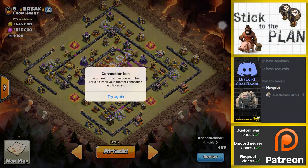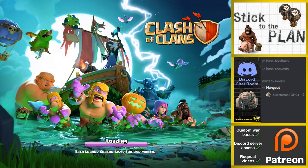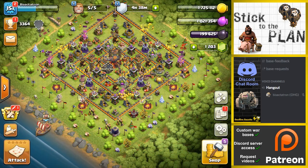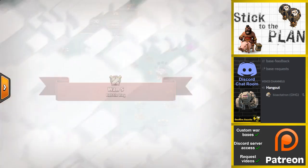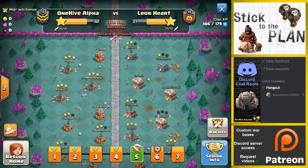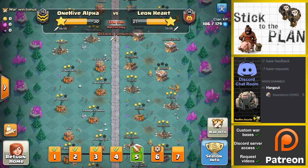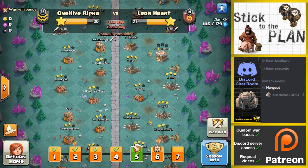This should be a pretty quick live attack — very simple. I'm in One Hive Alpha; that's where a lot of the 10s went. We're doing mainly 11s and 12s in One Hive Genesis for the War Leagues. So you can see we have a clan of all 10s pretty much — four for four so far. This is round five, just finishing up here. It looks like we're going to get the win.